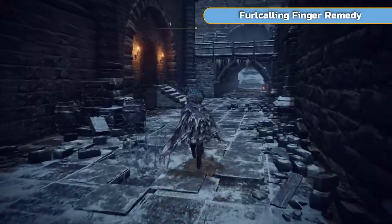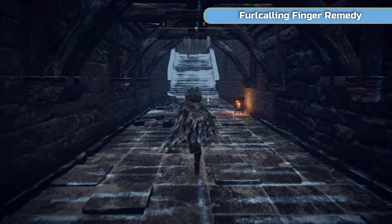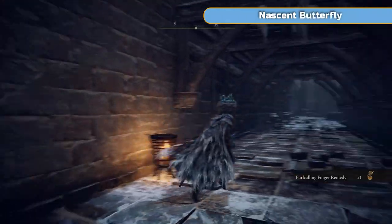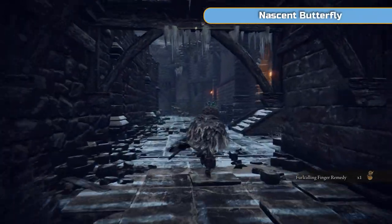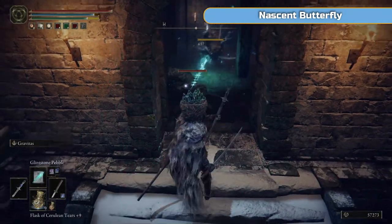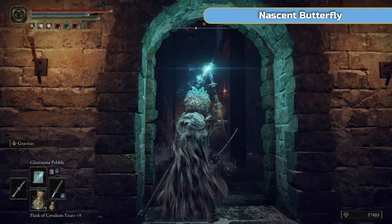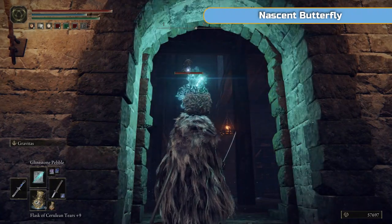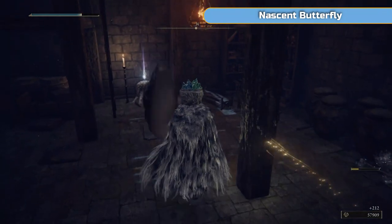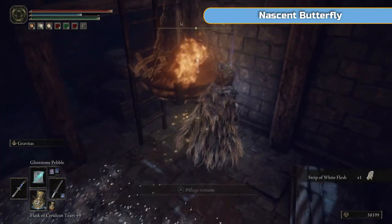If you come down here and you die later on against the boss, then you can come down here and this will be the shortcut lift that we open up later on. It's just dead ahead — that's a lift there. A few slugs in here — they're all up on the roofs and ceilings and everywhere. There's only about five or six of them. And we're back outside.